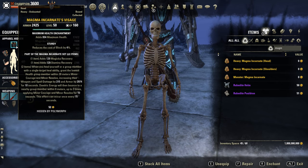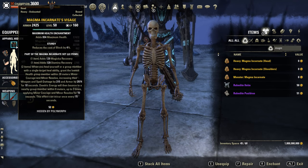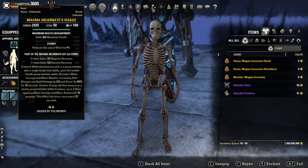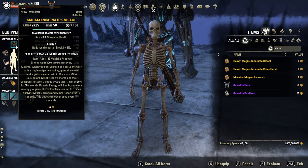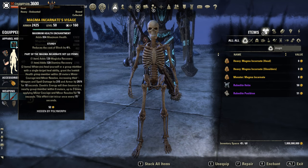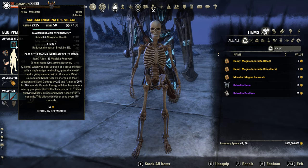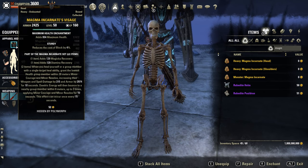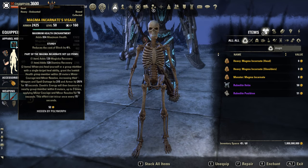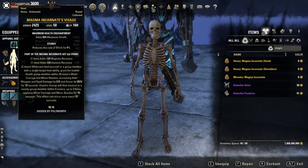Next set is the monster set from the same dungeon called Magma Incarnate. The one set piece bonus is nice: magical recovery and stamina recovery. The two piece bonus: when you hit yourself or a group member with a single targeted ability, grant the lowest health group member within 28 meters minor courage and minor resolve for 10 seconds. The energy will then bounce to a nearby group member within 8 meters up to 3 times, applying minor courage and minor resolve for 10 seconds. Maybe useful in PvE raids, or probably also in small scale PvP.